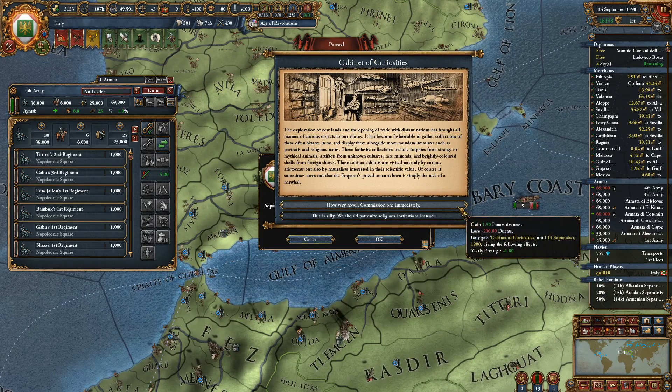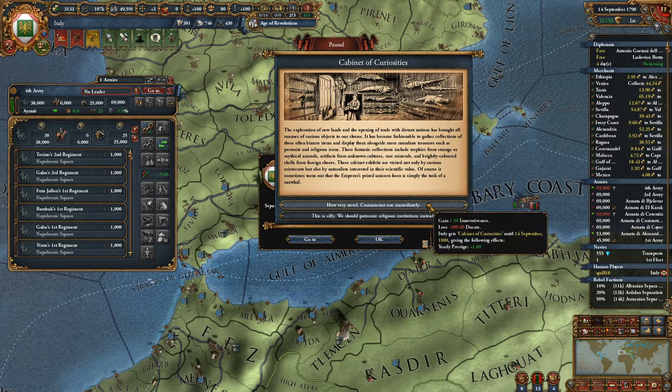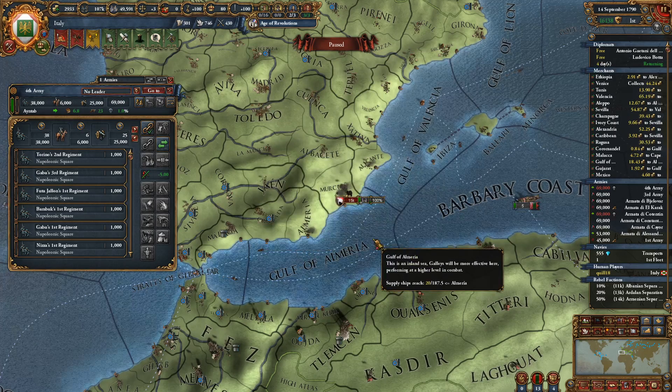Cabinet of Curiosities — lose some money, gain of it in this and prestige, which we don't need. Get a free church and loyalty, which we don't really need. 200 ducats isn't anything. I guess the innovativeness will save us some points, and that might be worthwhile.